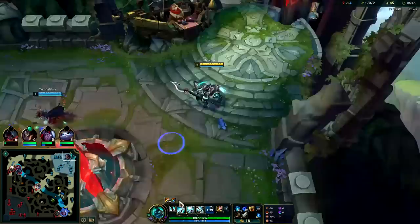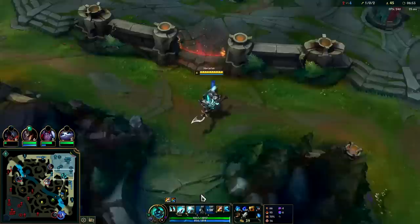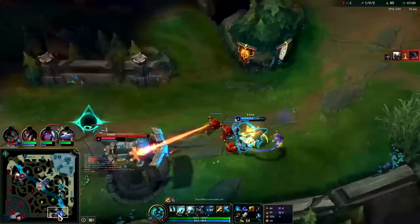Use your E to get around the map efficiently, but don't put it on cooldown if you feel like you're about to have to fight somebody — because if E is on cooldown you're not going to have the mobility or CC to kill them. Aatrox goes down at least, giving him a CS lead. You can see exactly where Caitlyn is — she's right there.